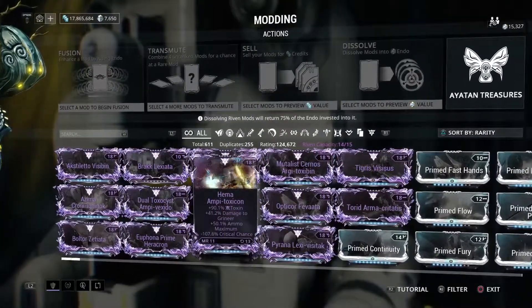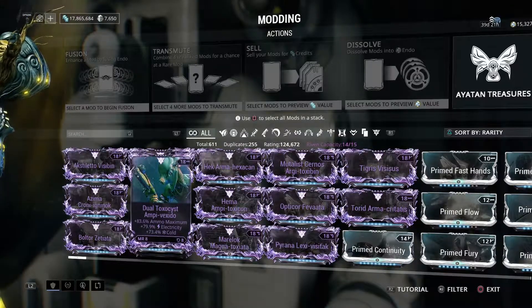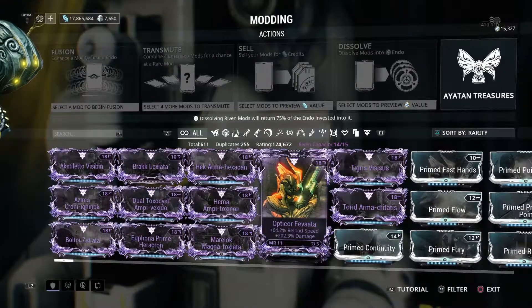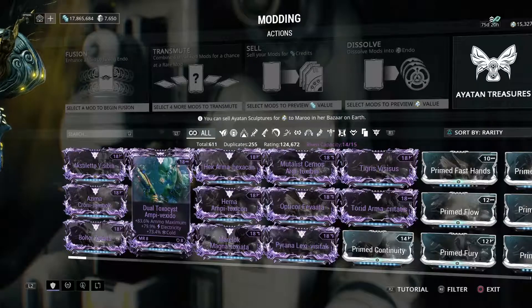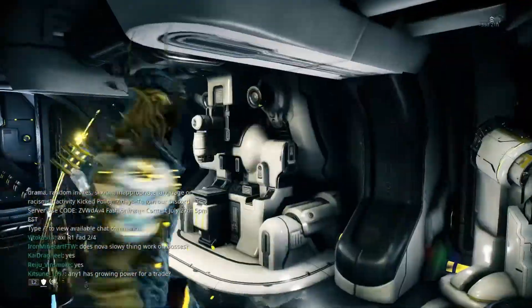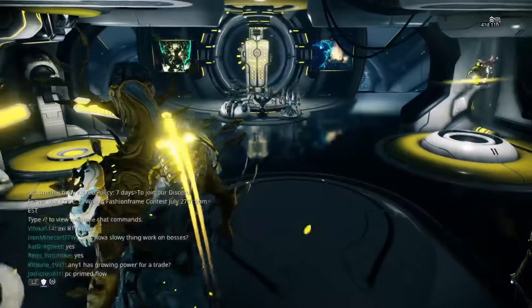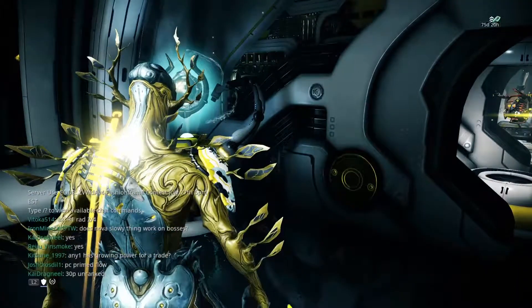If you have a riven you're not going to use — like my Dual Toxocyst, I love this weapon, I'll never sell this — but if I were going to sell it, people wouldn't pay as much because it's not a great weapon. So if you get something for the Tigress or the Soma, expect people to try to rip you off either way. But at the same time, if you get something very useful or very common like Blind Rage from ODD, Transient Fortitude, or even Jolt — Jolt sells for a little bit — you'll get fairer pricing and sell them faster than a riven.